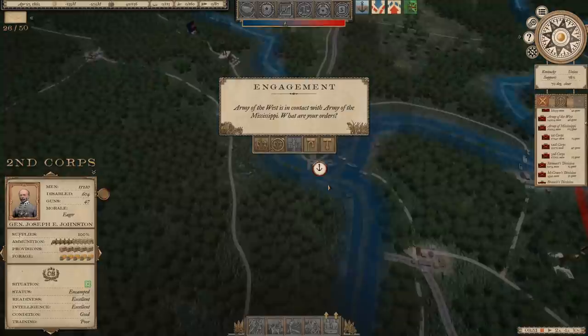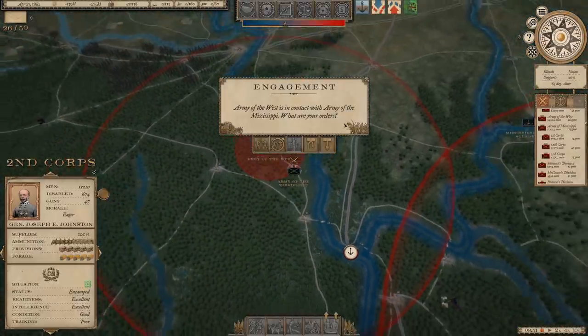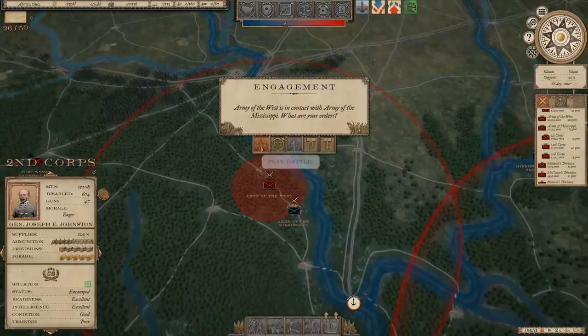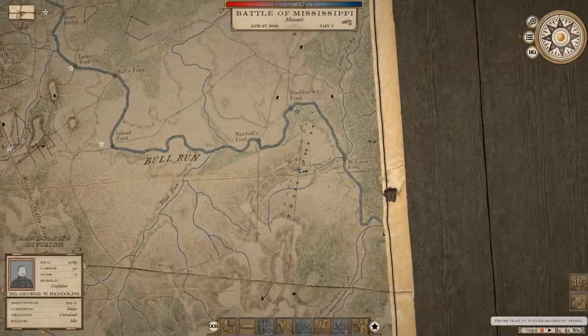The Army of the West is in contact with the Army of the Mississippi. I've got 24,000 men against his 19,000 to 20,000 — works for me. Let's take on John Pope. It looks like we're fighting on the Bull Run battlefield. By the way, we are about a day away from a new patch for this game, so this episode will be the last with the current version.